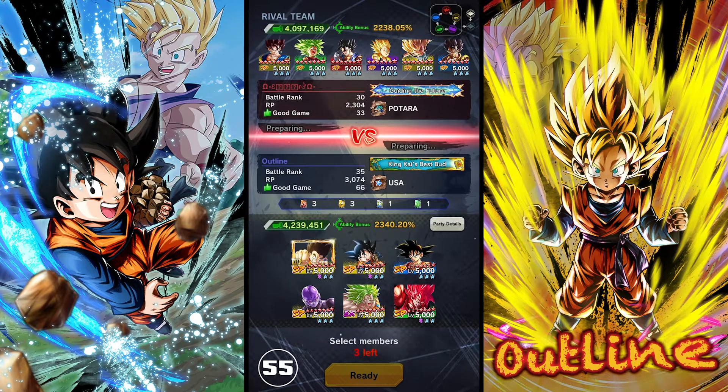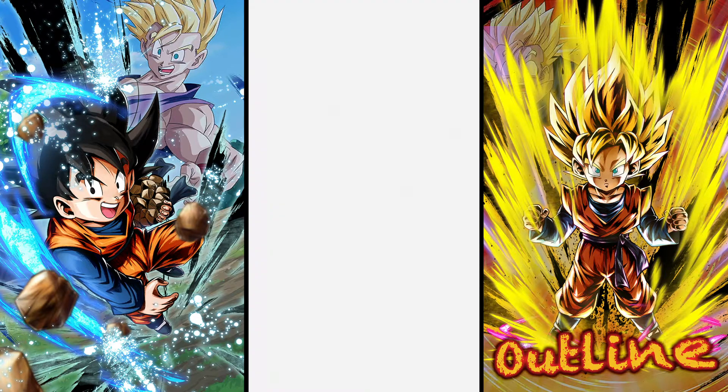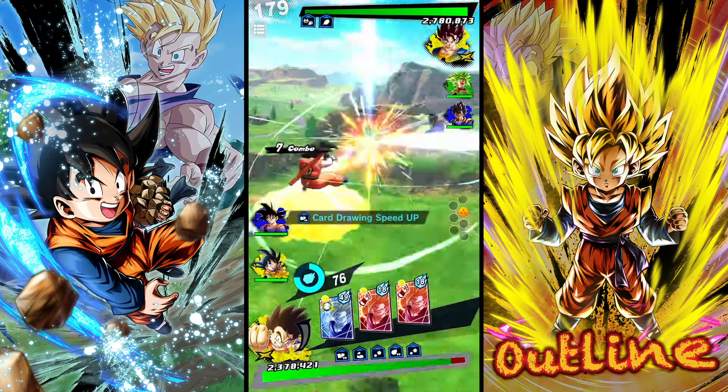Looks like we're going up against Fusions. This guy forgot to get to Battle Rank 40 last season — you can see it because he's Battle Rank 30 — so he doesn't have Vegito Blue, but that doesn't really matter for us. That Kefla is definitely gonna be a problem. I think it would be a pretty good choice if he brought Red Vegeto — he's not very good anymore, but against a Yellow Yellow Blue team I think that's the choice I'd make. We're gonna start off with Kid Goku again because odds are he starts with Kefla.